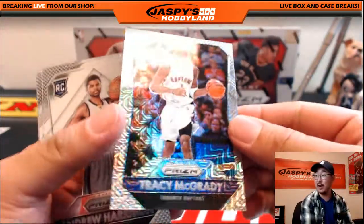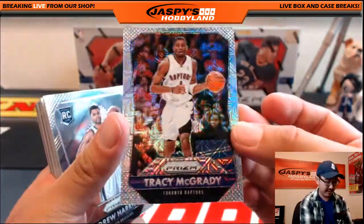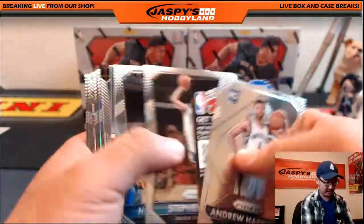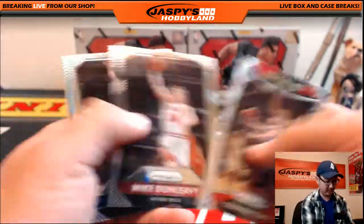Alright, good luck everybody, here we go. Mojo refractor — TMac! Tracy McGrady, 11 out of 25, Toronto Raptors — Shogun with that nice one. That could be a sign of things to come, Shogun. I don't want to get your hopes up, but...